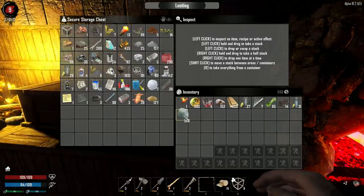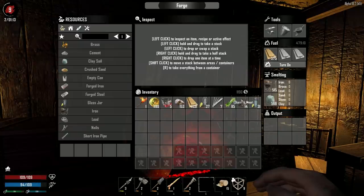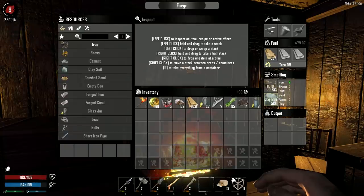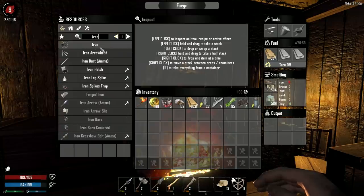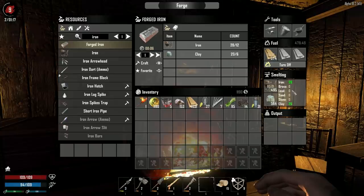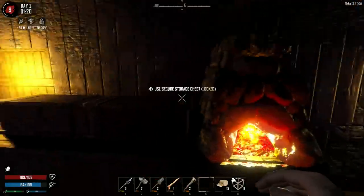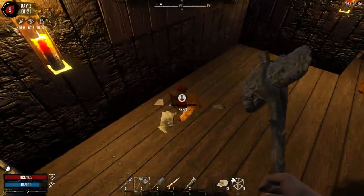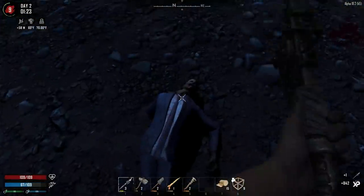Let's take this clay soil and go inside the forge and put in the iron and clay soil. This is a little bit confusing - it has an internal storage. You have to take iron and clay soil and put them in if you want to make forged iron. It requires iron and clay but you can't just put them in and make it instantly - it has to smelt down. As we smelt it down, you can see we can already make two. It's going to take a while but little by little - there's two forged iron right there.